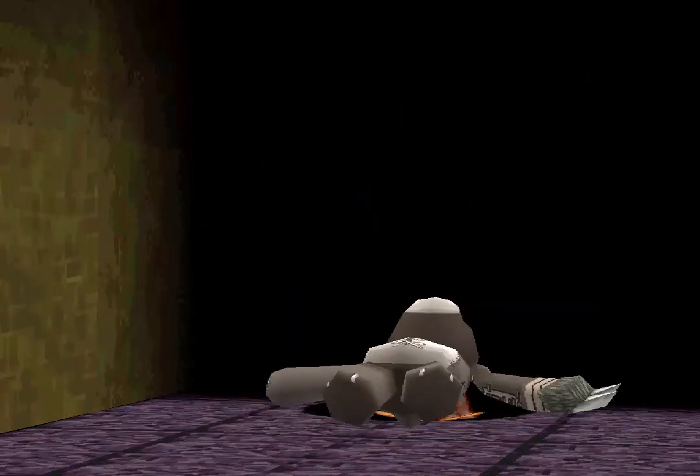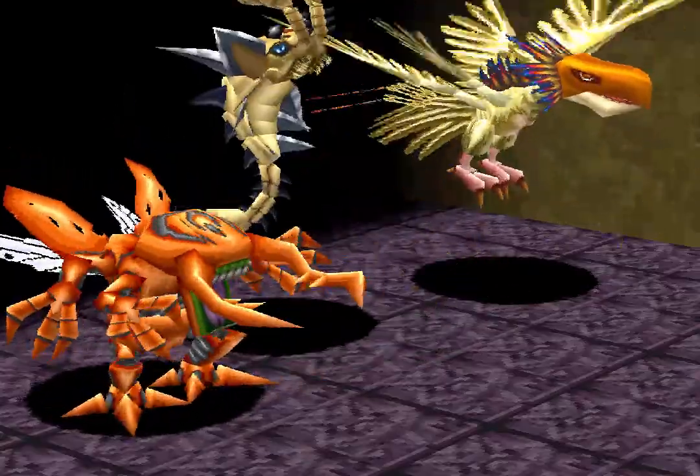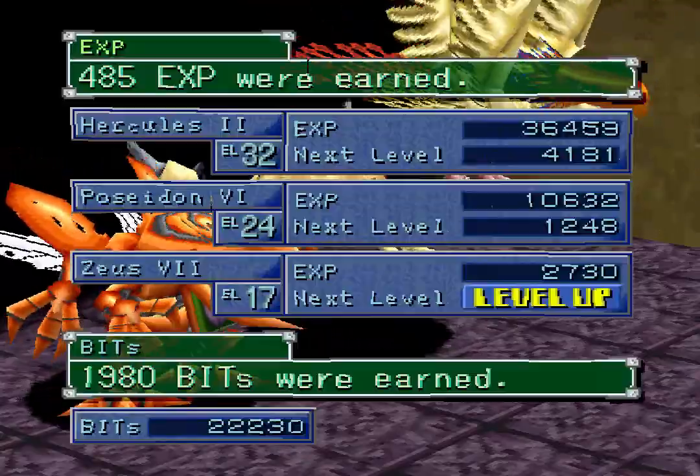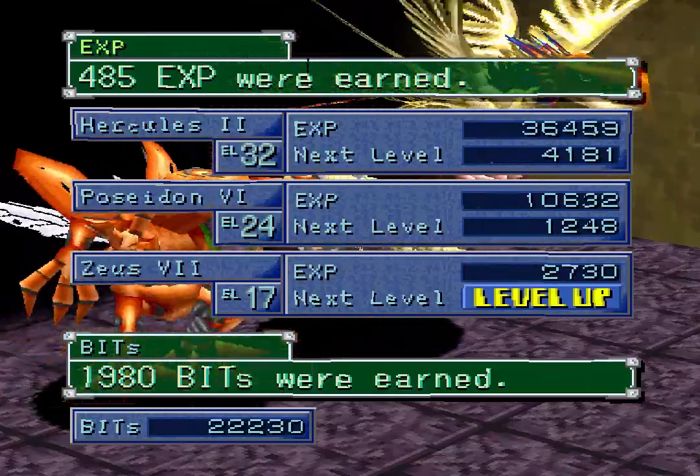Let's guard and do Necromagic — Quagamon deals the finishing blow. There we go. Let's have one final look at our levels — the final one levels up, 485 experience, almost 2000 bits. That is good.